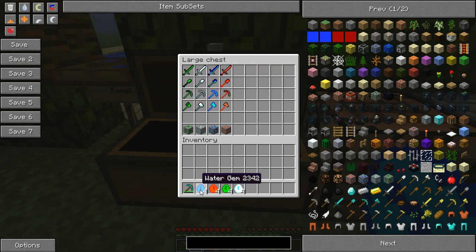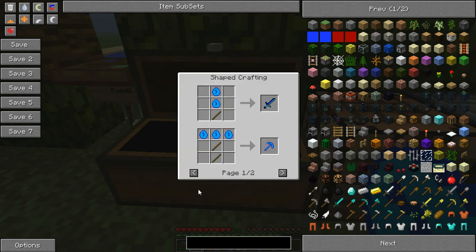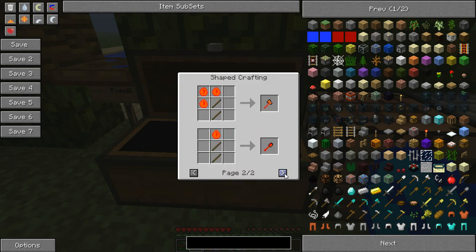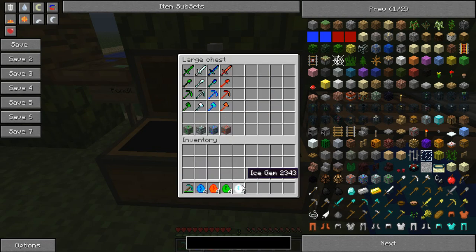To make these you just put them in the same crafting as you would with the normal swords, just with the different gems. If I press U I can just show you that — it's the same, just with water gem for water tools, and then the same again for fire, earth, and ice.